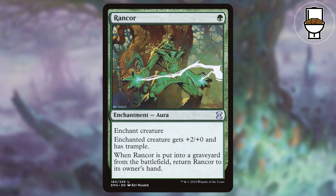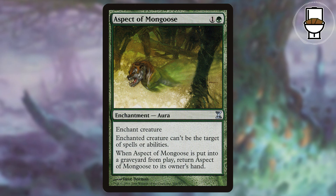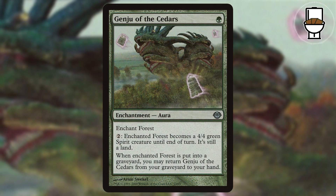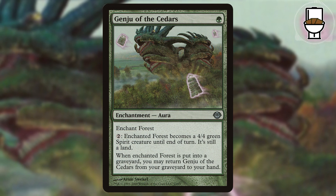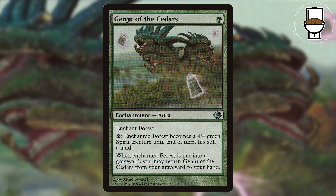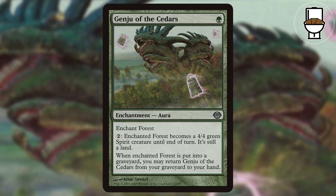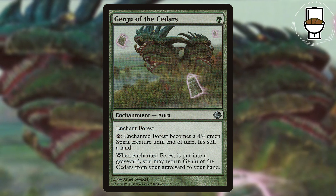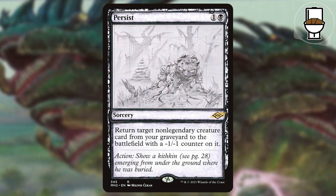We also have Rancor, an aura that when it is put into the graveyard returns to our hand. Aspect of the Mongoose does the same thing. And my two favorite includes are Genju of the Fens and Genju of the Cedars. These 1-mana enchantments will enchant a swamp or a forest respectively, and for 2-mana we can turn those lands into creatures. But here's the best part: when the enchanted land is put into a graveyard, we may return the Genju from our graveyard to our hand. So for 3-mana, we can turn any of our lands into creatures, sacrificing it and the Genju to draw 3 cards, and returning Genju back to our hand.